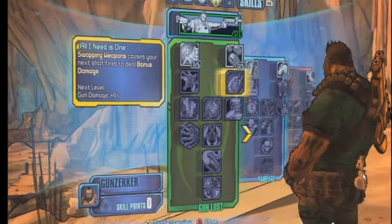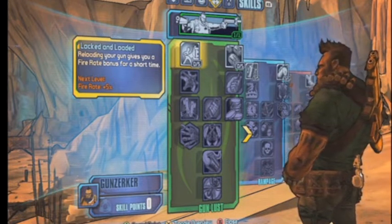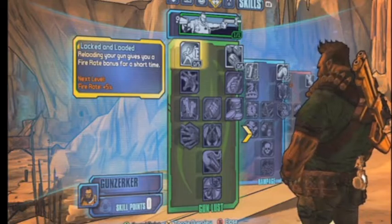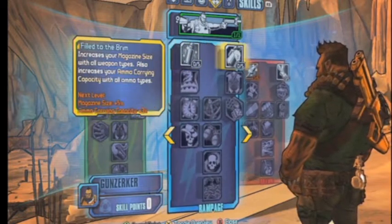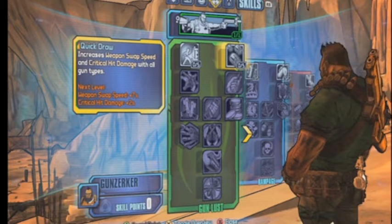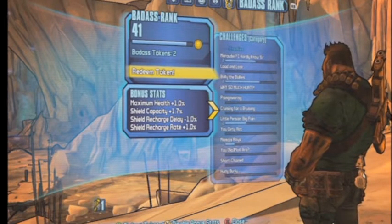I like what they did with the tech tree. You can see at the bottom it says Gun Lust and Rampage — they break it down into three different classes for this character. As a playing style, most people use the Gunzerker as a tank, but I'm more of a support player. I use all three tech trees and spread it out — I'm a more balanced player. It's not a true MMO where you pick one and stick with it. The Badass Tokens kind of flesh that out a bit more too.